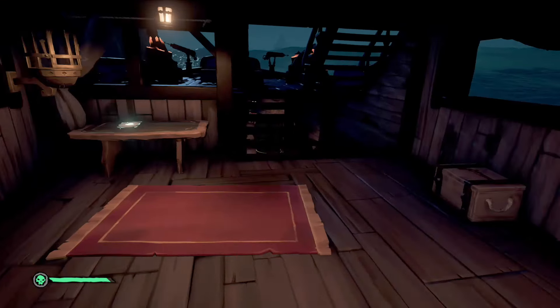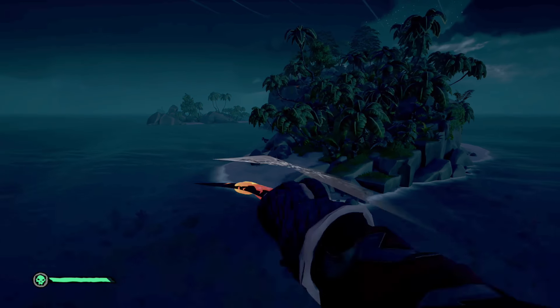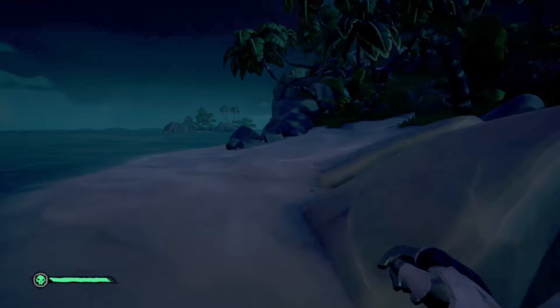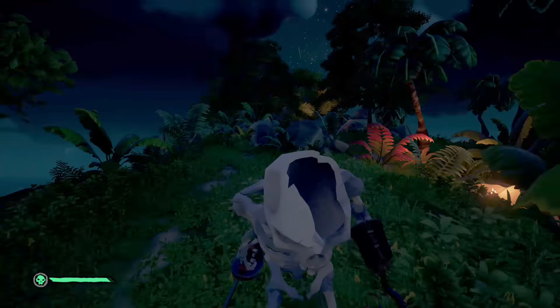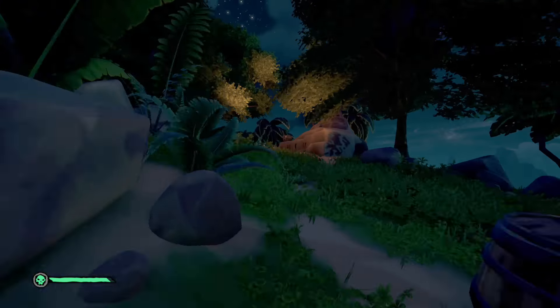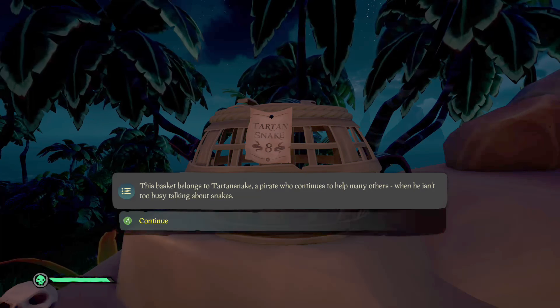From the Fort of the Damned head southwest to Snake Island. Go to the largest center island and all the way to the top. You'll find a snake shrine — to the left of the shrine is a snake basket, and on that snake basket is a note that gives us our next commendation.